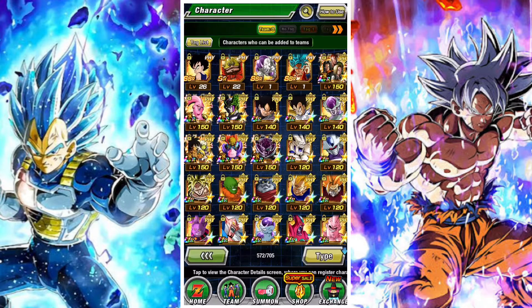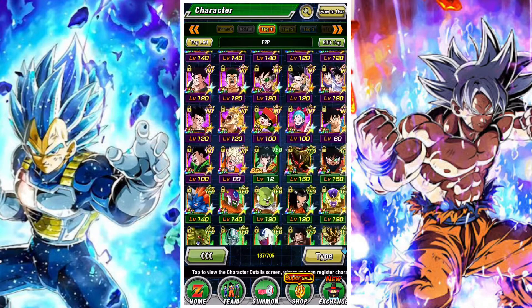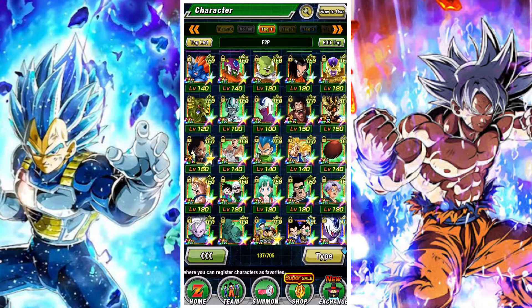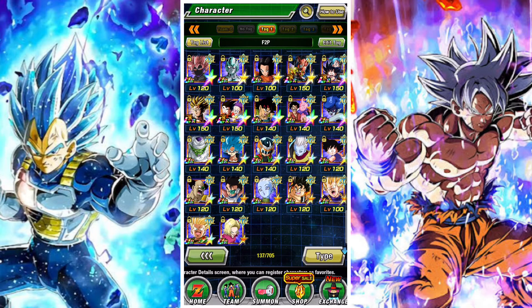The next one is to raise the SA level of a unit to level 7, which earns you a total of four tickets. This can be done easily with the free-to-play Master Roshi and TN. Android 18 and Krillin will also count, but any free-to-play unit from any event will count.